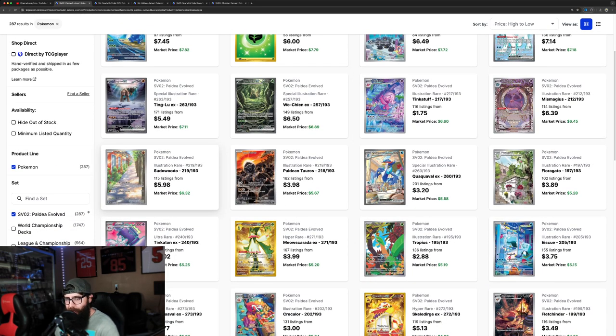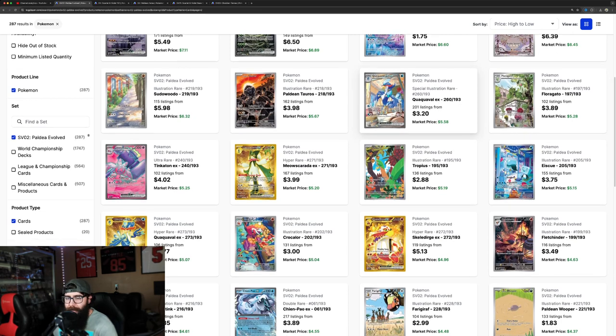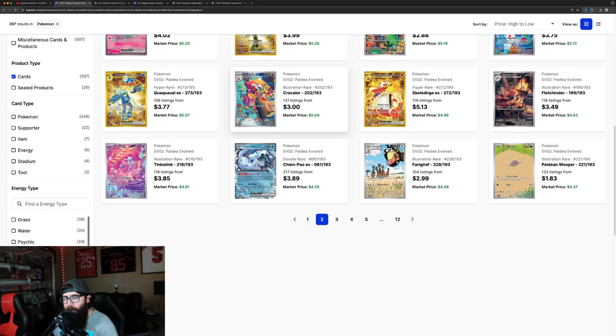We got the floating Merill — love it, absolutely love it. I really like the Sudowoodo card where he's just chilling there. You got the Quaquaval card — he's got a little sass with himself. I like seeing the Cramorant here in the artwork. It's just well done, I think. You got good artworks, and even this one — the Paldean Tauros — I think these are all pretty good.